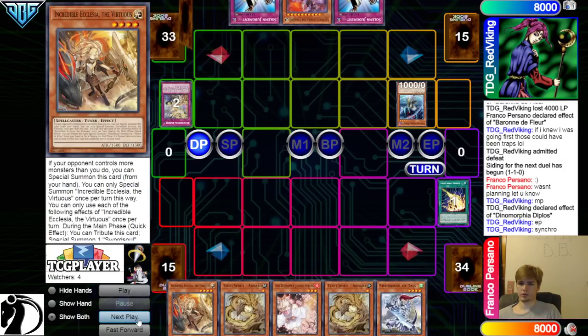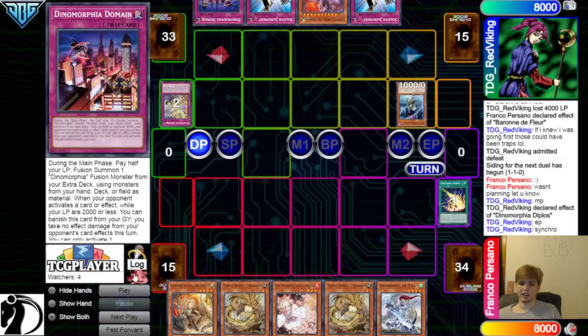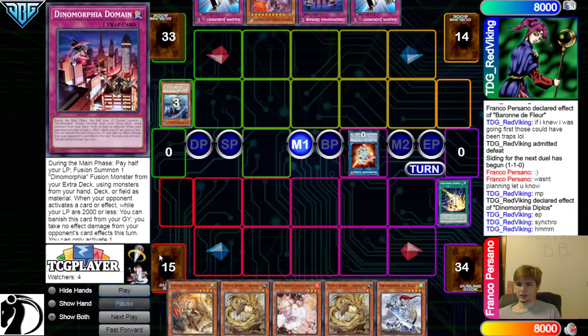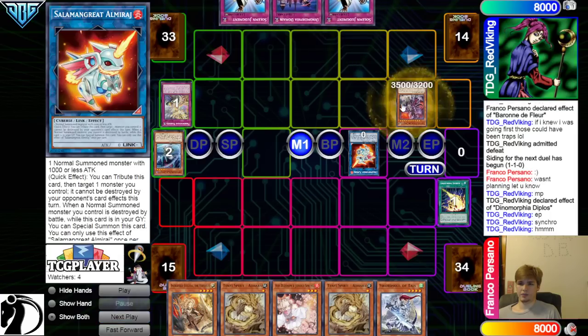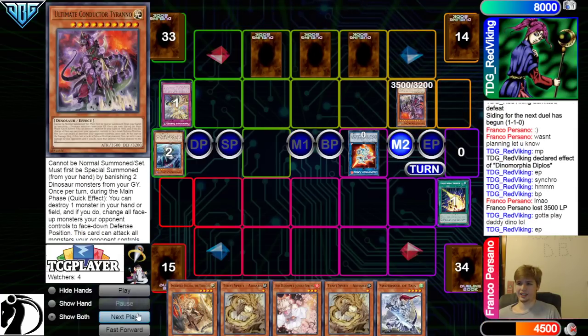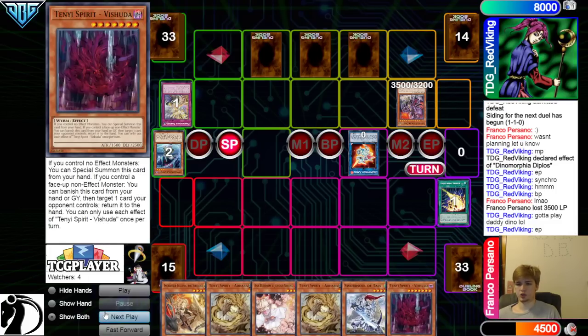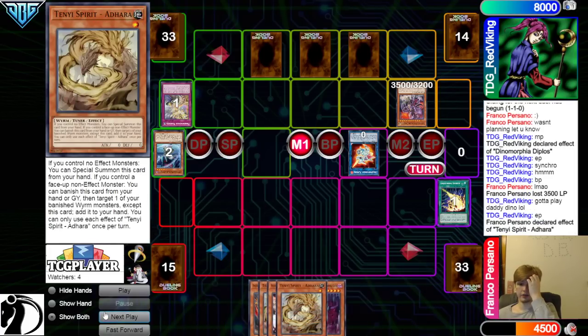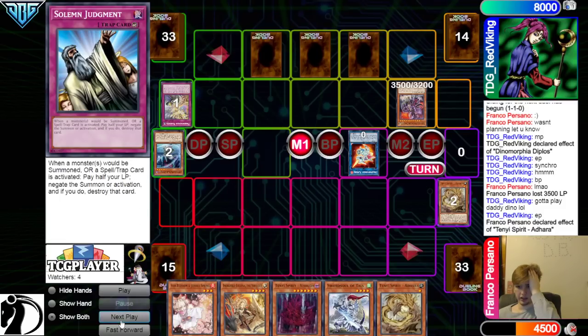Lightning Storm, call Backrow — Chain, call Synchro — and they just go pass. I will pass. They draw Domain — it's a pretty solid draw. That's the other Fusion one. They're going to go for Amirage, and then Banish, bring out Conductor. Battle Phase Attack. Set Lull, then pass turn. Draw Machuda. Otter effect, Special Summon out. And then they're going to turn this into Monk.